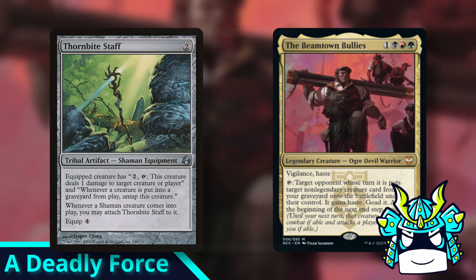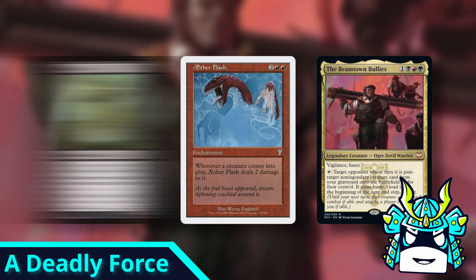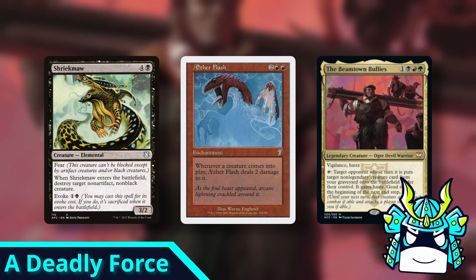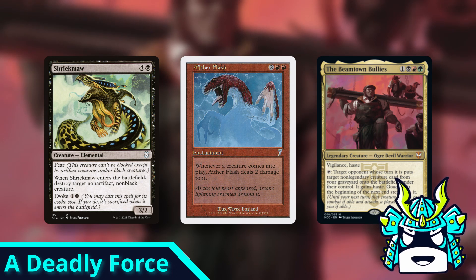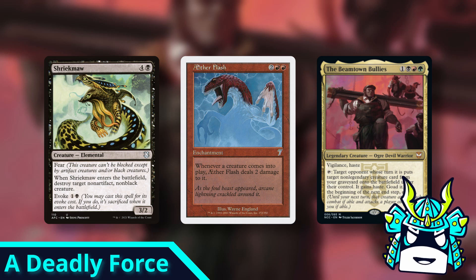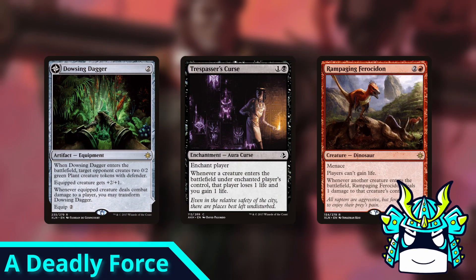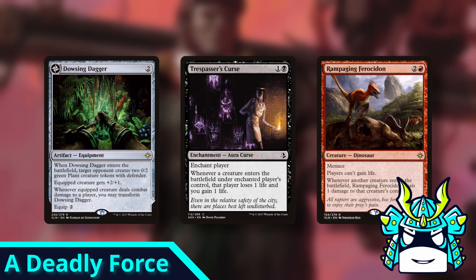For example, if you have an Aether Flash, then you can reanimate a Shriek Maw for someone else to force them to kill a non-black creature. The Shriek Maw will take 2 damage and die, which untaps your commander, so you can keep reanimating it over and over to kill every non-black creature on the board. And that's just one example — there are a ton of other things you can try and you can even go in a sort of dagger-burn direction where you punish your opponents for having creatures ETB.